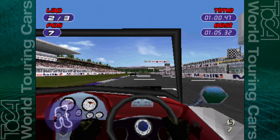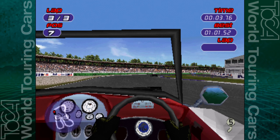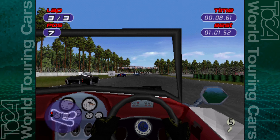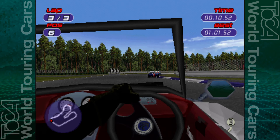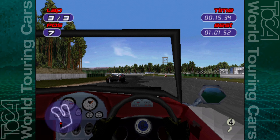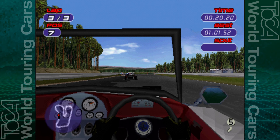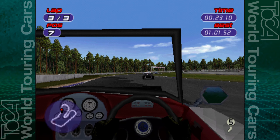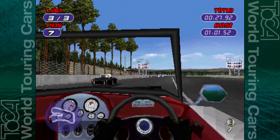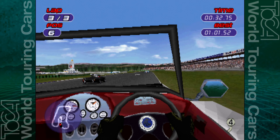One lap to go. They're in a little tight cluster so we might be able to get past them into the braking zone. Oh yeah — one's actually gone careening off into the wall, that promotes myself and my teammate up a position, so we're both in the points.